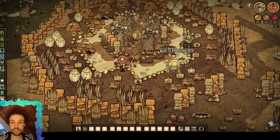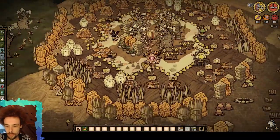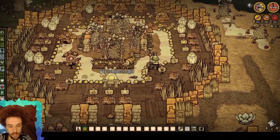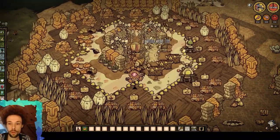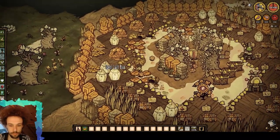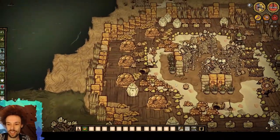Over here is the second room so to say. This is where we've got all our chests, the alchemy engine, our shadow manipulator. We've got the same flowery scent in the middle, and even more bee boxes over here.